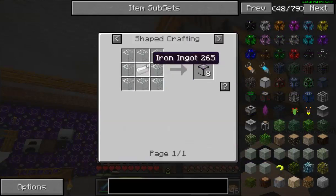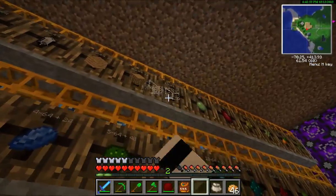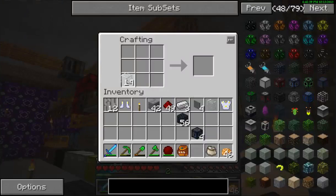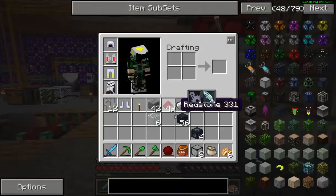I want to make a few of the glass — piece of cake. Grab some glass, and then a piece of iron in the middle. A piece of iron. So there's that.